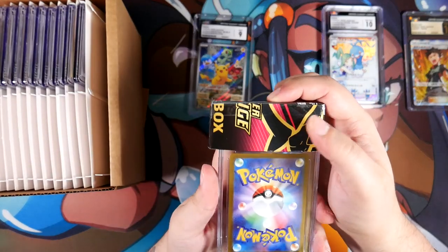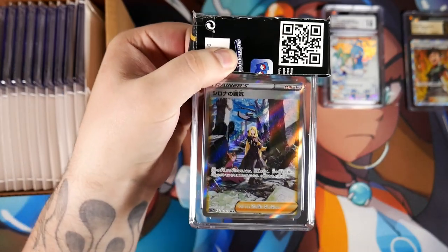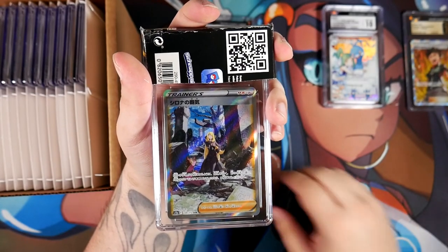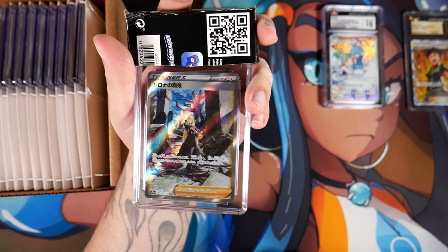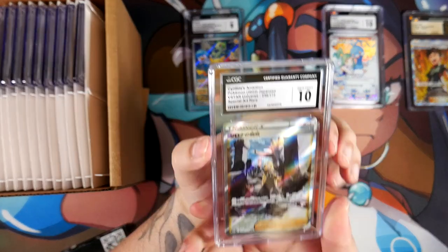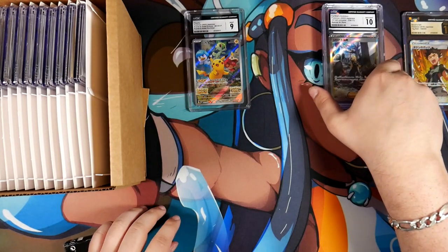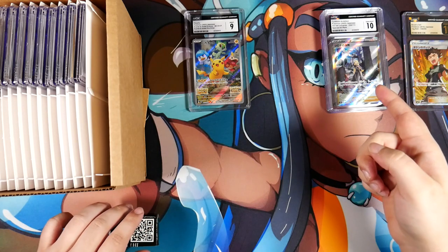Another silver bag. It's the Cynthia — Cynthia's Ambition from V-Star Universe. One of the Full Art Trainers that I submitted. The Cynthia — it's a 10! That is really nice. This card is stunning. At least it's a Gem Mint 10 — a Pristine 10 would be so cool, but at least it's a Gem Mint 10.